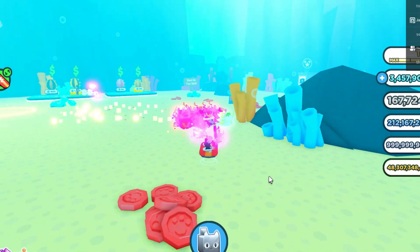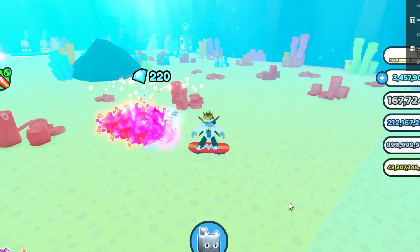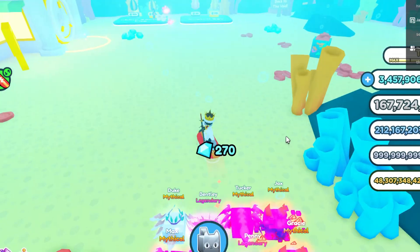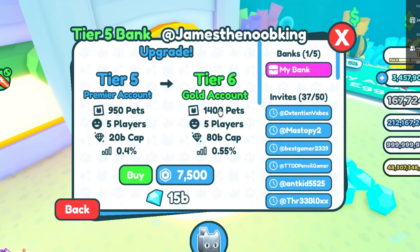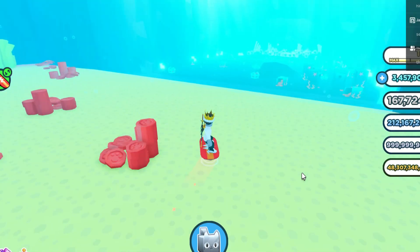Let me know what tier bank account you guys have in Pet Simulator X. Let me know how many diamonds you get in interest, and let me know if you guys have a Tier 6 and above bank account — because that is crazy if you guys do. A Tier 6 costs 15 billion. Let me know if you guys have a Tier 6, Tier 5, Tier 7, whatever tier — let me know what kind of bank you guys have and how much you get in interest.